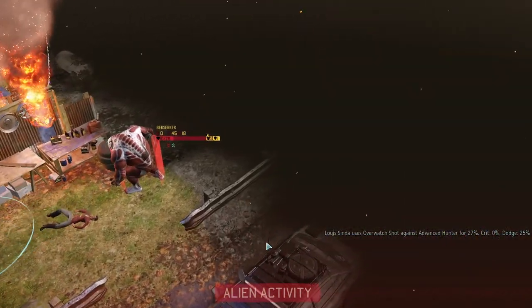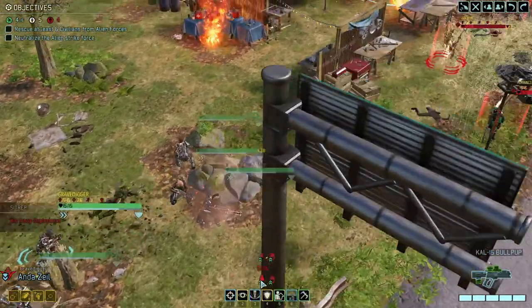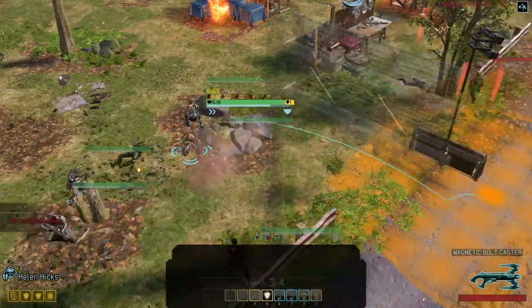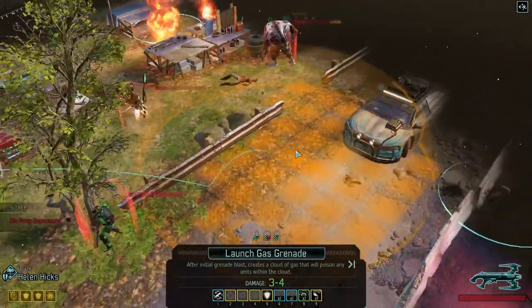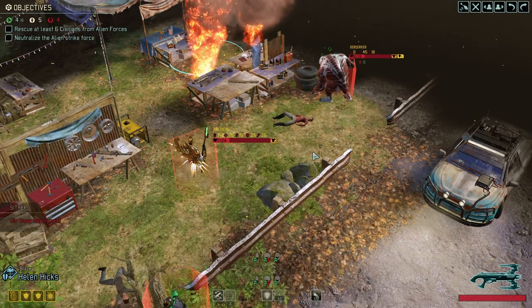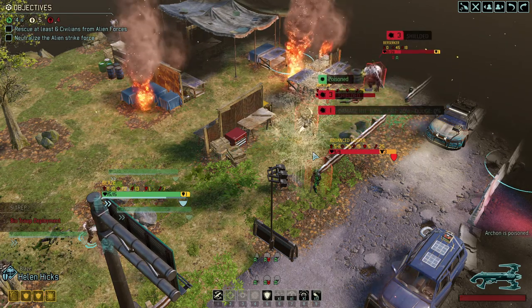The Shield Bearer shielded them up, which is annoying but fine. First thing we're gonna do — we're gonna find you, and then we're gonna launch a gas grenade. The shield is now gone.